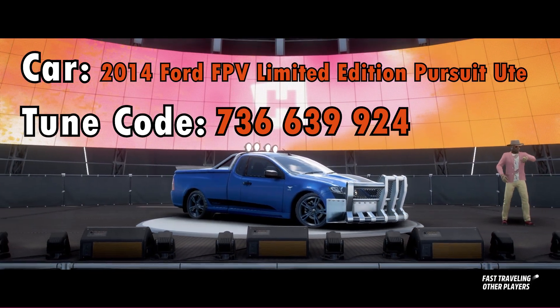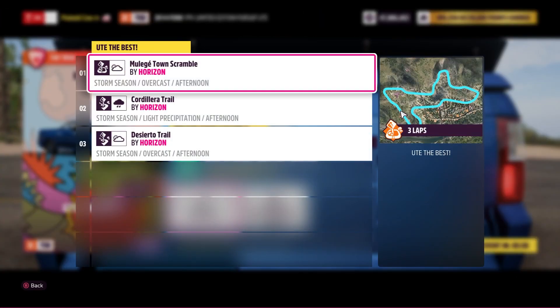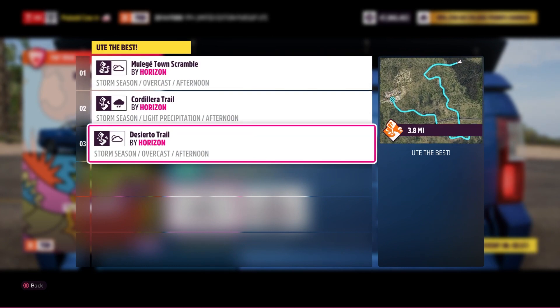The car tune will be in the description below, and it's right there on the screen too, as usual. Let's take a look at the races here. The first one is Muleje Town Scramble, and then we have Cordillera Trail, and the last one here is Desierto Trail.